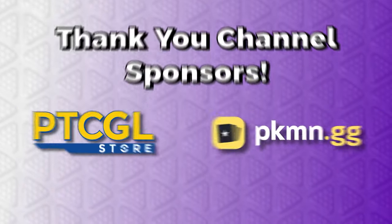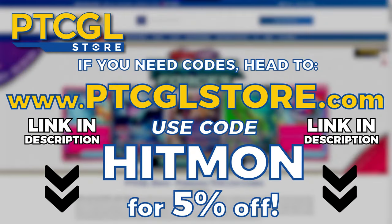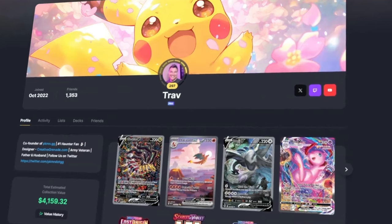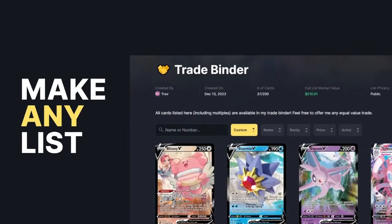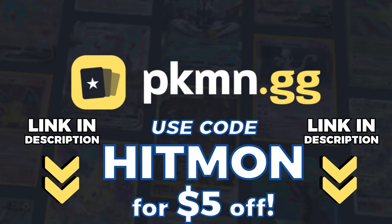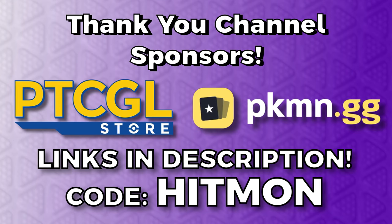Quick thank you to the sponsors of the Hitmonchanning channel. If you need codes, head over to ptcglstore.com and use code Hitmon to get 5% off your order. And be sure to check out Pokemon.gg — the best Pokemon card tracker and deck builder there is. You can track your entire collection and see its value, build decks quickly and easily, create custom wishlists and so much more. Click the link below and use code Hitmon to get $5 off a pro membership.